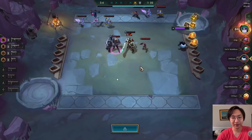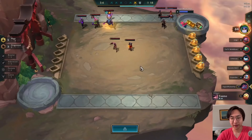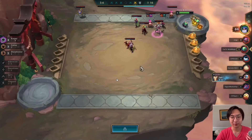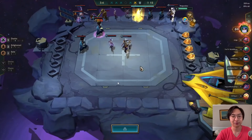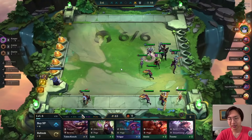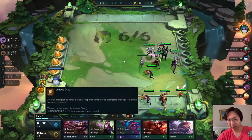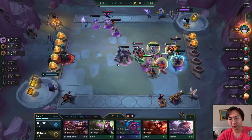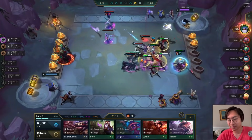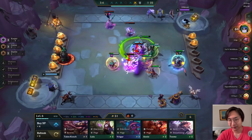At 63 gold I do a quick scout — always be scouting. I'm counting how many people are going Kayle, how many are going Slayers, how many are going A-Sol — those are the three main comps right now. There seem to be two other Kayle players, but I have one Kayle already and a loaded dice, so I still feel comfortable going for it.